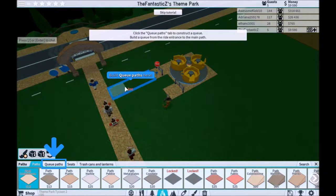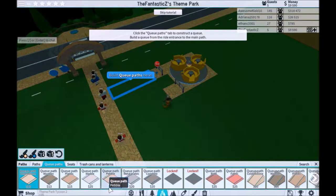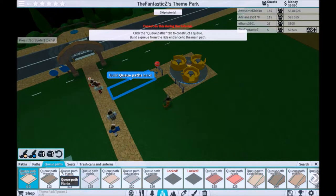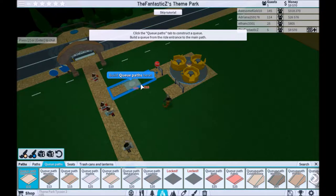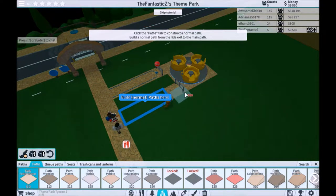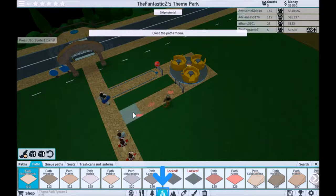Then paths — oh yeah, queue paths. Ooh, there's fancy ones, although we don't have money for the fancy stuff. And then normal paths — sounds about right.